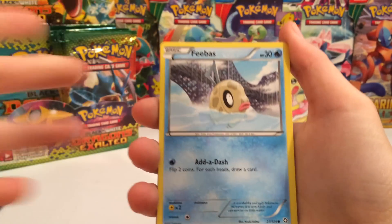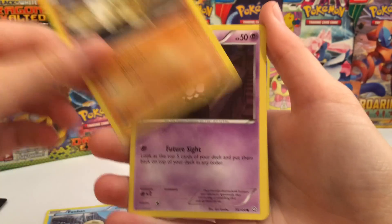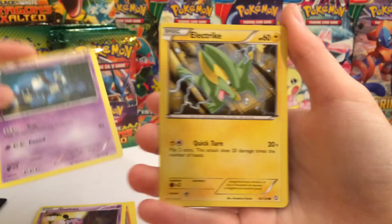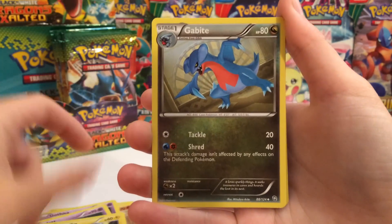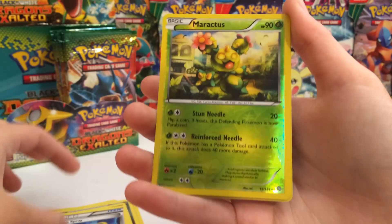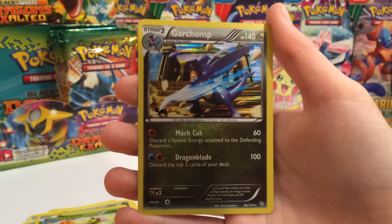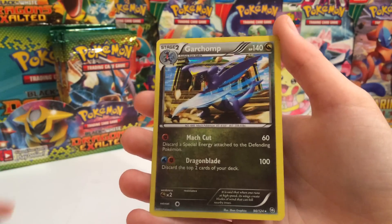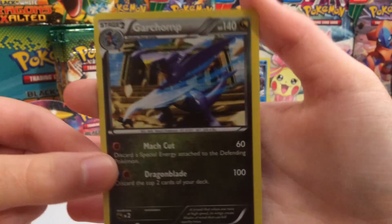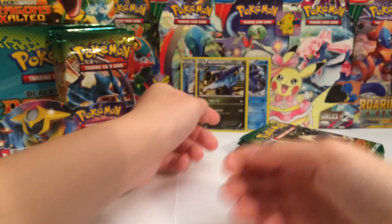We're already starting off with a Phoebe's. Maybe we can pull two Phoebe's in one pack and make Jeff super jealous. Phoebe's, Cubone, Gothita, a Call for Klink — it's electric — Gabite, Rescue Scarf, Devolution Spray, a Maractus which is just an uncommon. Three hollows in a row — this streak is just fantastic! Here's the Garchomp hollow, really really epic looking — it's slashing the rocks like wapow wapow.